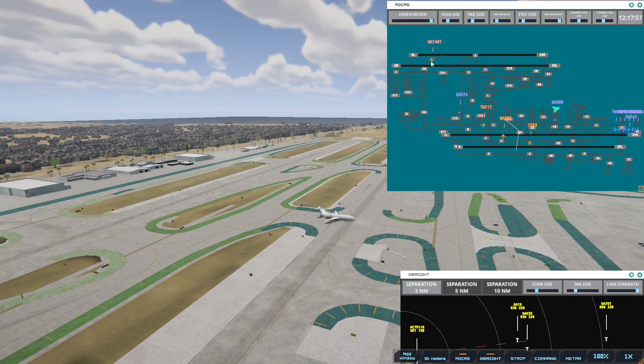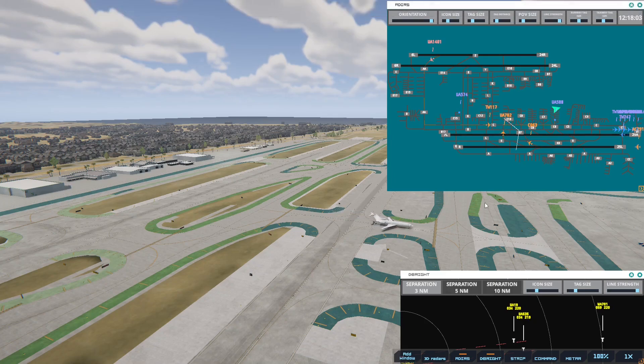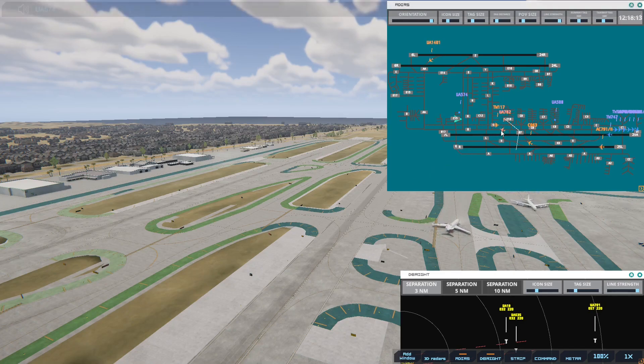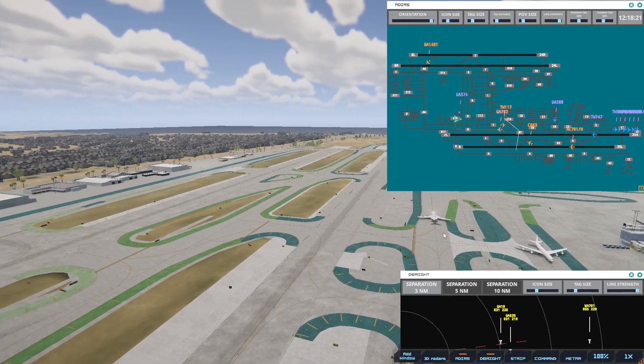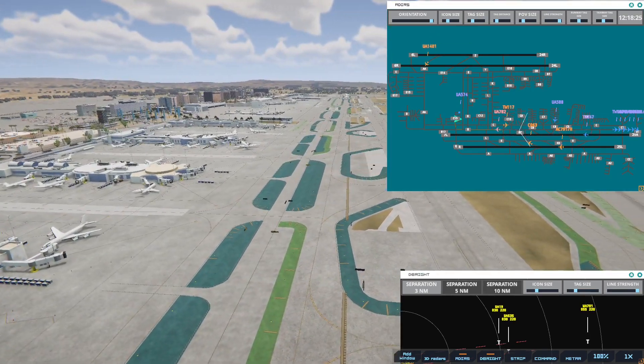Los Angeles Tower, United 535 on final 2-5 left. United 1401, cross runway 6 right, taxi to terminal. United 574, pushback approved, expect runway 25R. Alright, so we are across — everybody's good.